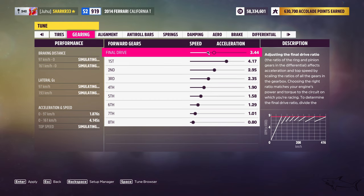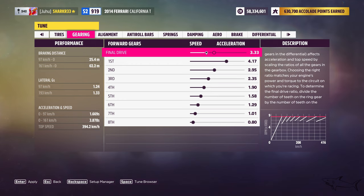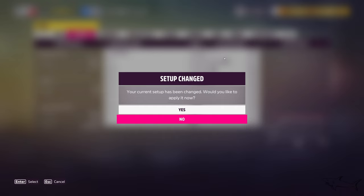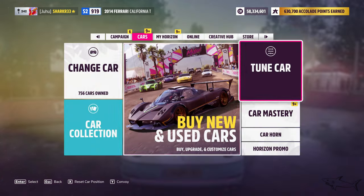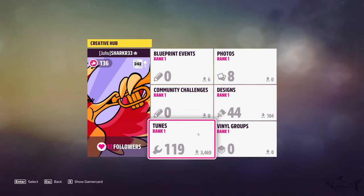391, 394, 400 — no, 394 will be the top speed. You know what, 300 — I'm gonna leave it like that because four more kilometers is not something I really need. Now let me show you my tune code for the California.